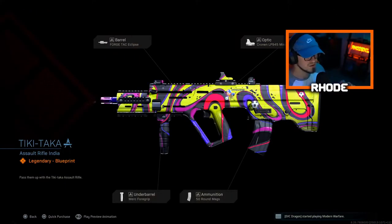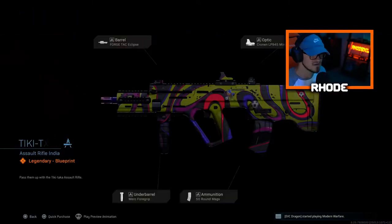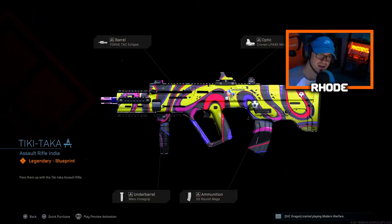This Ram has a Force Tacky Clips barrel, Cronin Mini Reflex, Close Quarter stock, Merc foregrip, and 50 round mag. We're probably going to change it up — take off the optic and just put on Sleight of Hand, so it's not really gonna change any of the look of the gun. I might run the optic, not sure yet. Since you guys have seen the video, I hope you enjoy the gameplay — let's hop right into it.